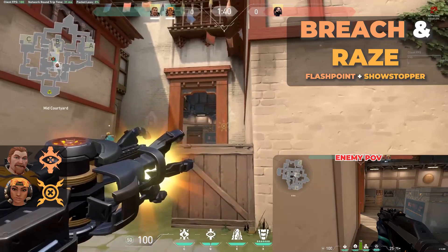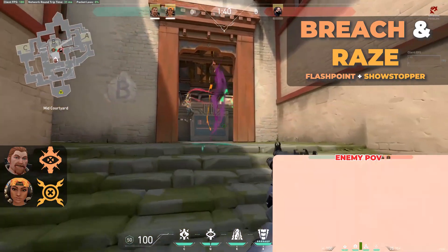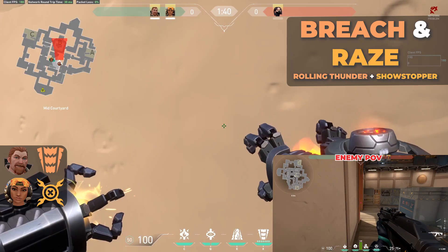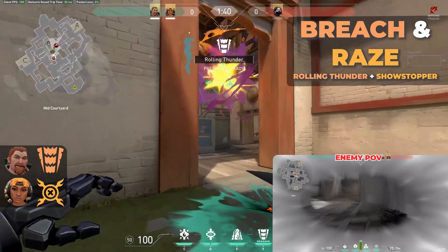Breach and Reyna: Flashpoint plus Showstopper — pretty self-explanatory. You Flash and then use the Bazooka. Rolling Thunder plus Showstopper is pretty much the same type of combo, but useful when you have multiple enemies and multiple angles you want to cover.